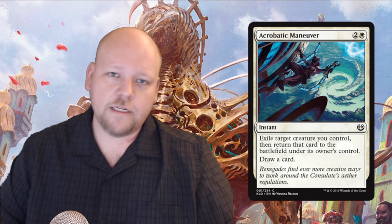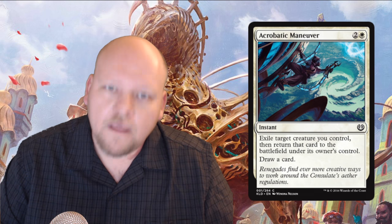First up is Acrobatic Maneuver. It's a white and two generic mana common instant: exile target creature you control and return that card to the battlefield under its owner's control, then you draw a card. This is a very good limited card. It's doubtful it'll see any constructed play, but it does replace itself and gives you amazing enter-the-battlefield triggers. It works perfectly with the new fabricate cards, so this is more than likely something you're going to main deck in limited. At worst you're cycling something.